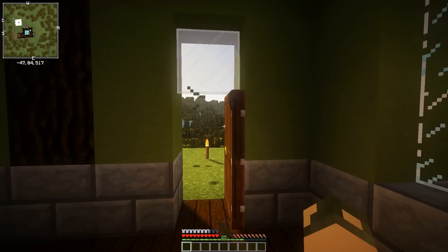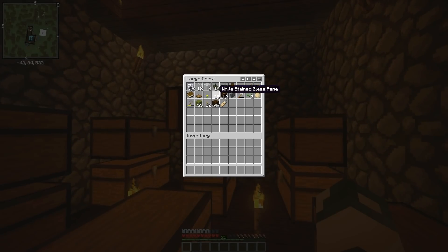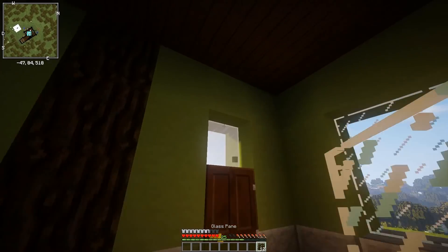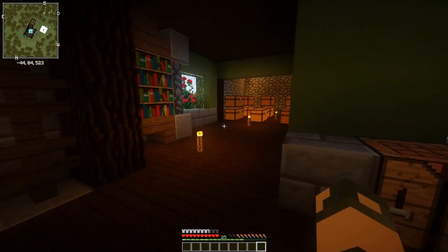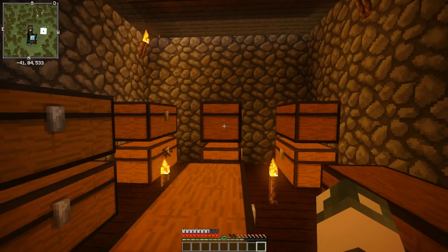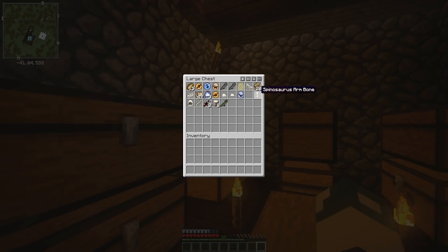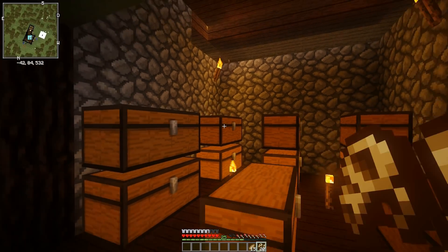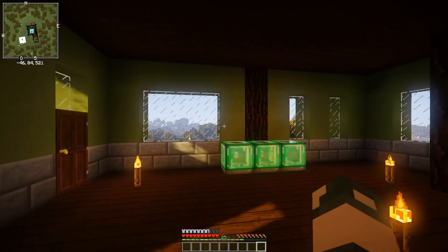There's probably something in the configs I can do to change how long each season lasts. If we quickly just run over here, get some glass — there we go, that fixes that. I guess I'll show off the house real quick. Actually, I do have some stuff. We've got some fossils we can throw into the analyzer real quick.